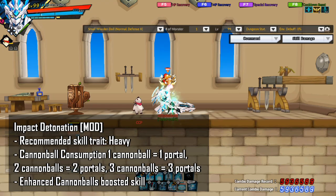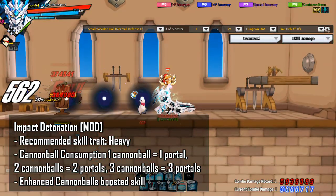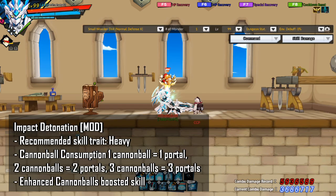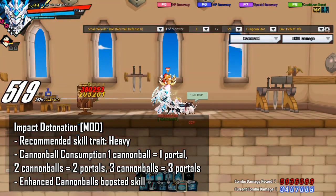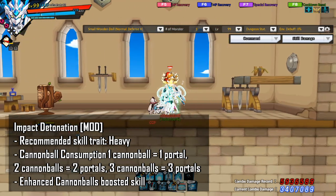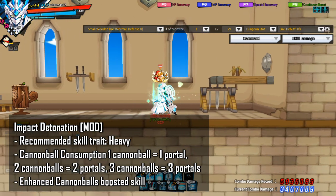The next skill I want to talk about is Impact Detonation. The recommended skill trait is Heavy. If you're using this skill in PvP, you'd want to take the Light trait. The modded version of the skill will shoot a portal that deals continuous damage forward. This can be a filler skill for bossing and cleaning up mobs when clearing due to its quick cast time and relatively low cost. You generally want to bring the modded version of this skill.